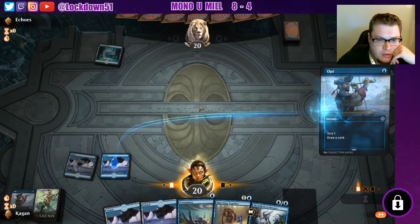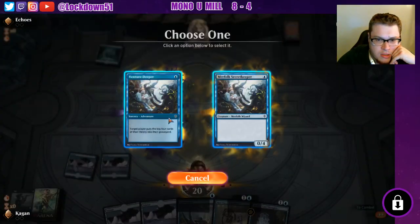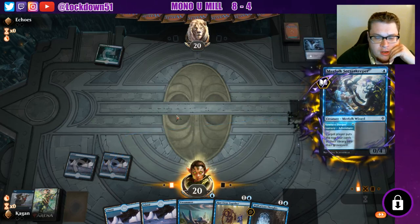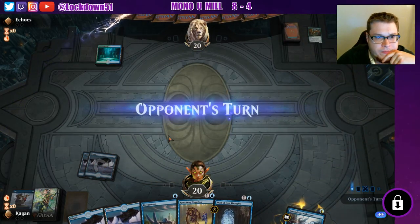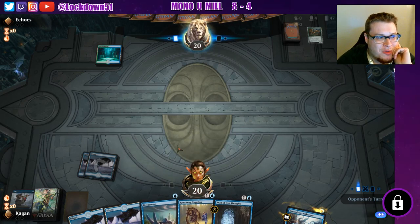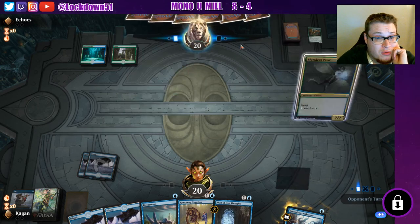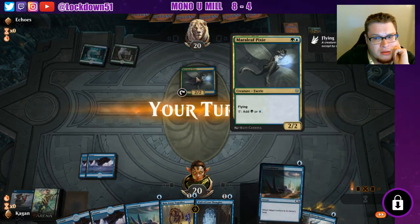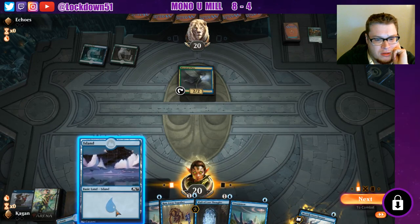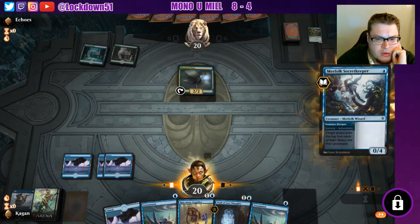Let's just opt again; I'm going to do it on my turn because I don't want to go into a Negate or anything like that. Wall of Lost Thoughts — let's start the mill. I had to take the chance trying to find the Drowned Secrets. If this is Simic Flash, this is a fun matchup. I run Simic Flash in paper, so these two decks are what I run in paper right now — Mono U Mill and Simic Flash. Both are excellent and really fun. Not sure if this is Simic Flash though; let's just play out our creatures.